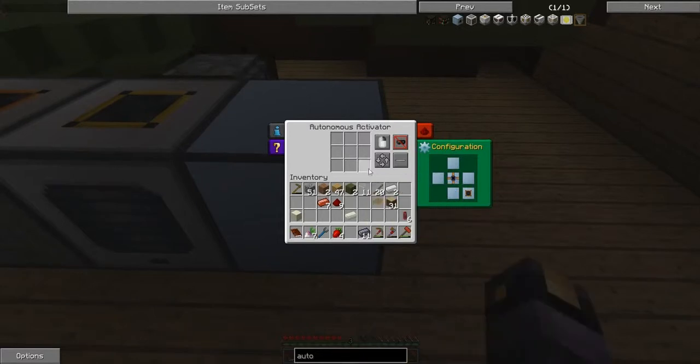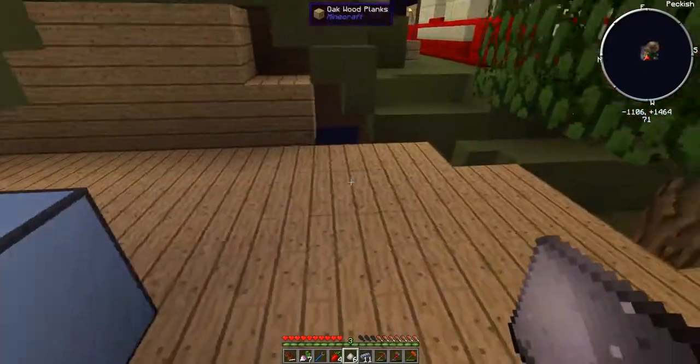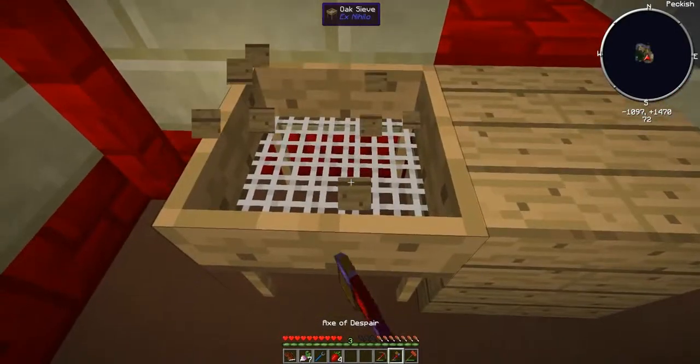The autonomous activator doesn't need power — I'll just plonk it here. That side with the cool animation is what's doing stuff. Inside you can see the item selection and inputs. Input comes from the back, which is good. After everything gets pulverized I'll set this to output and configure it. I can click through until I get the right output configuration — now that's going to output from the sieve. Stuff will get inputted via the sieve.